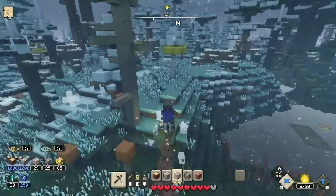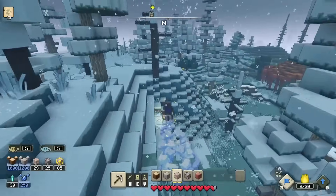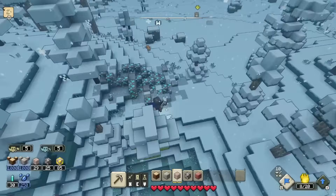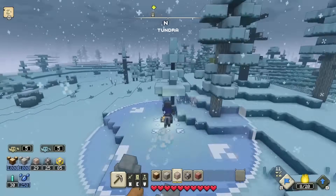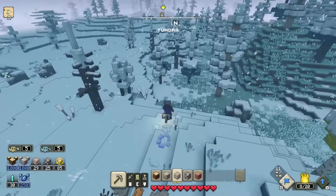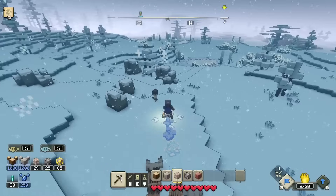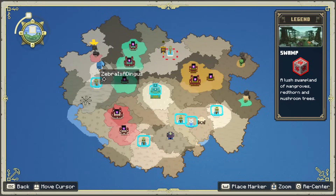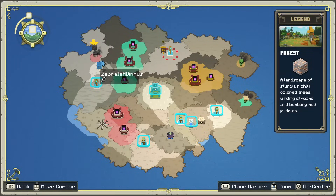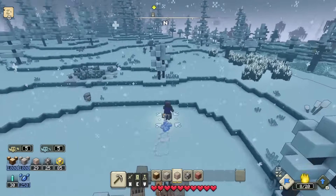We keep moving and make our way into the tundra area. There's diamond here — good to keep that in mind. Different resources appear in different biomes: diamonds in the tundra, redstone in the swamp, iron in the forest. Keeping notes on that kind of stuff is pretty important.